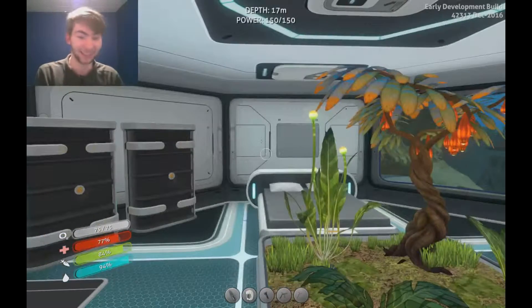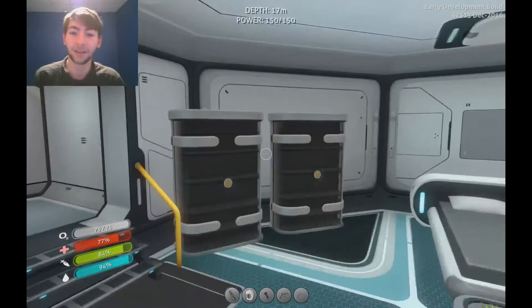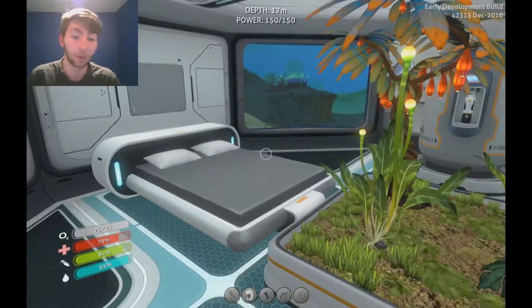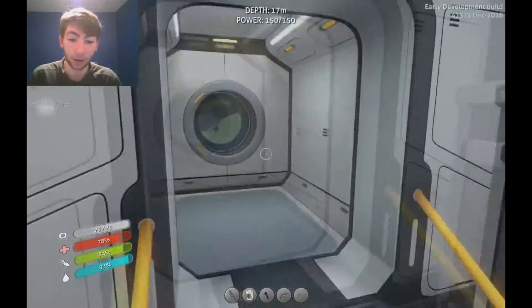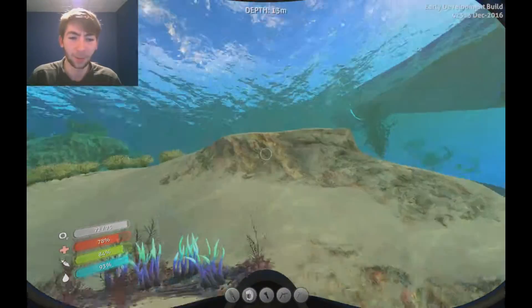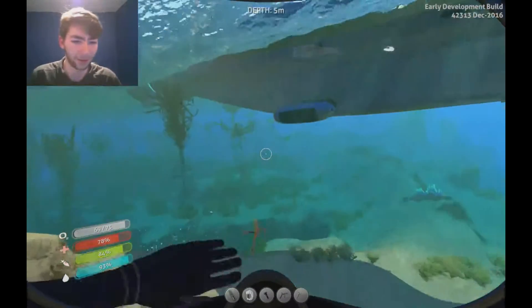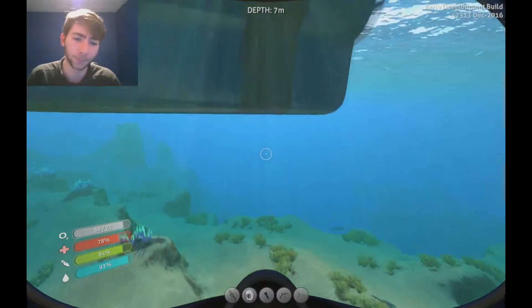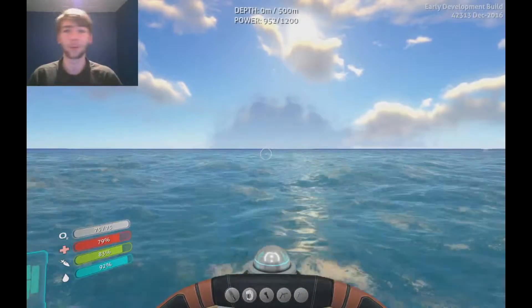Which is that way. We're gonna go ahead and get in the Cyclops and then head to the Grand Reef. When I say that way, the Grand Reef is basically underneath the island — the first one. Onward to the Grand Reef.